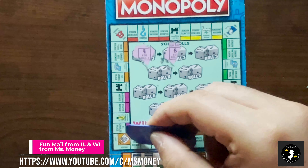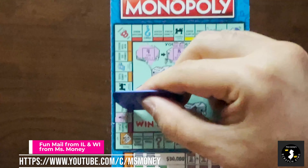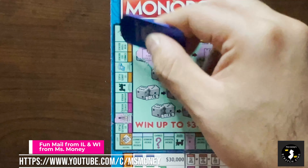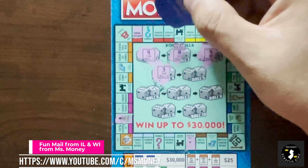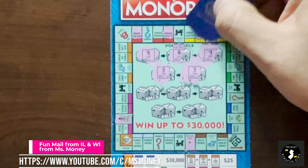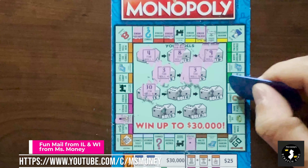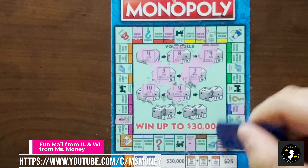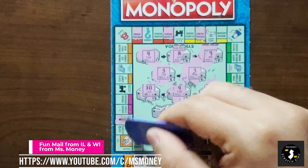Roll 2 is an 8. 1 through 8. Ooh, we got a utility - that's good. Roll 3 is a 9. 1 through 9. Roll 4 is a 9 again. 1 through 9. Roll 5 is a 3. 1, 2, 3. Roll 6 is a 3. 1, 2, 3. Then a 10. 1 through 10. Roll 8 is a 4. 1, 2, 3, 4. Roll 9 is an 8. 1 through 8. This is fun.